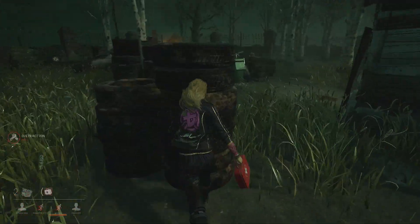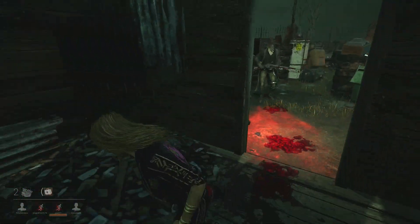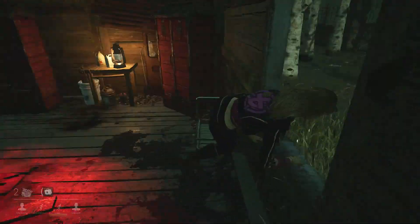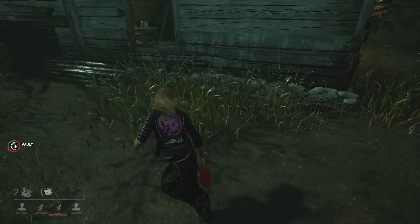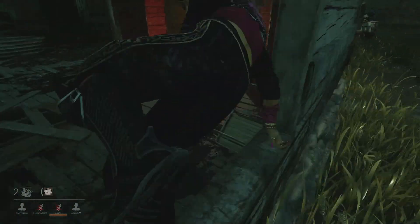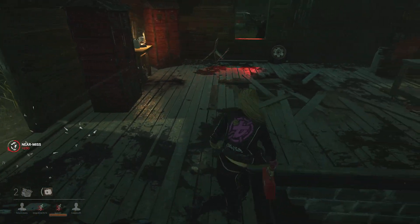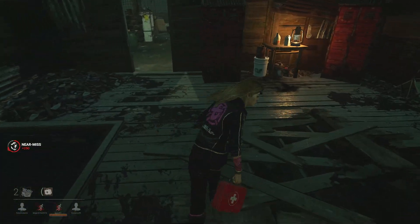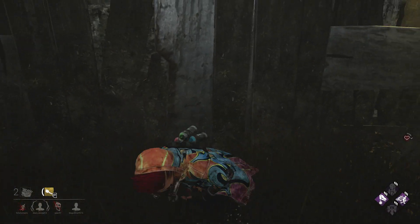If you're looping the killer in the shack and you know you're going to get hit and you're not going to make it to the window, one thing you can do is fake going into a window to evade an attack. You basically act like you're going to go into a window and then keep running straight or in whichever direction you want. The killer will aim their hit at the window and you can evade the attack and get a little more loop out of that run. Watch this quick example.